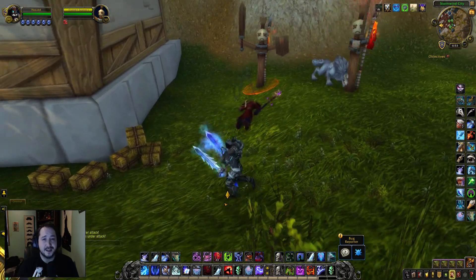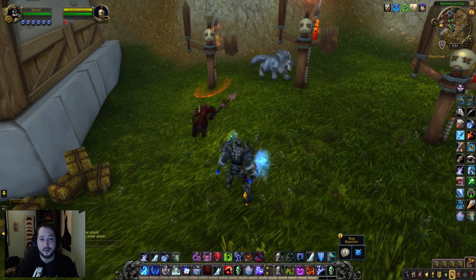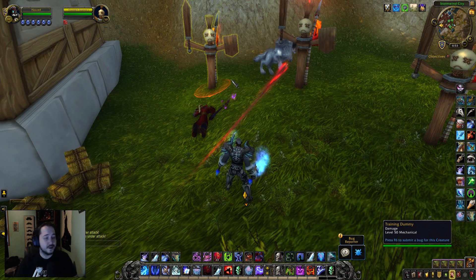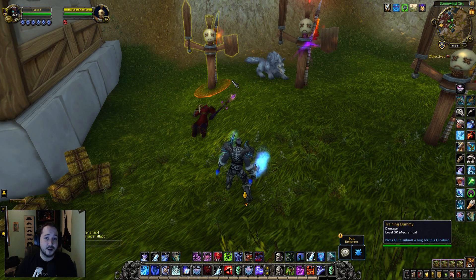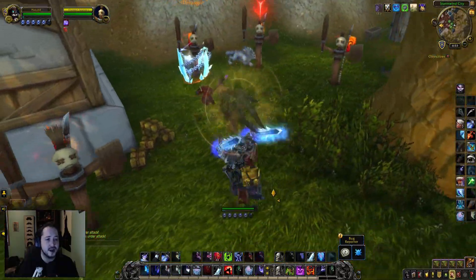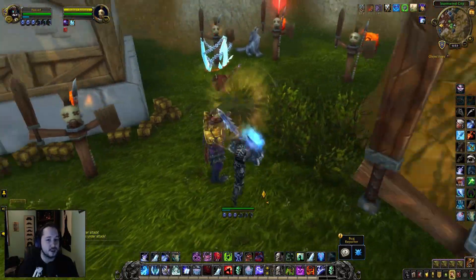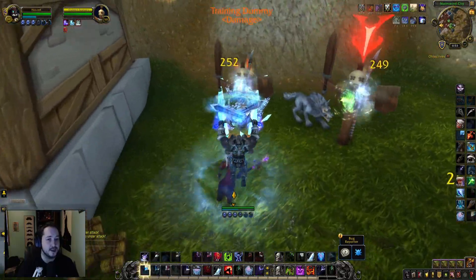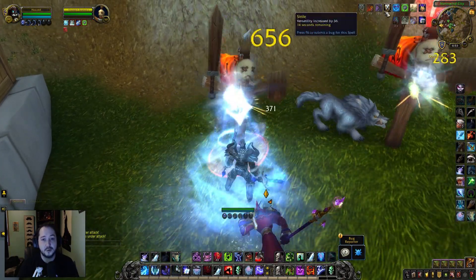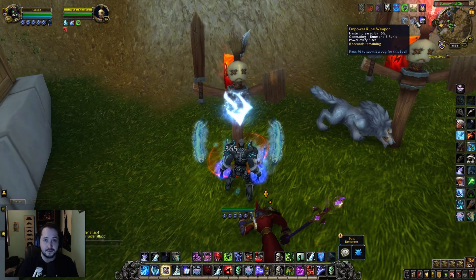To burst with this build and set yourself up, it's going to take a little bit longer than two-hander, since you can't just throw out a Pillar, Howling Blast, and hit a big Obliterate. With dual wield you have to generate runic power beforehand. If I was dueling, I'd try to change the target, stay back, and generate as much runic power as possible. If forced into combat, I'd pop Empowered Rune Weapon instantly along with Remorseless Winter, cap my runic power, and hopefully get a Hysteria proc as fast as possible.